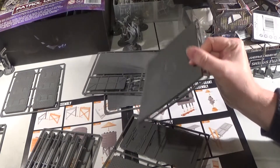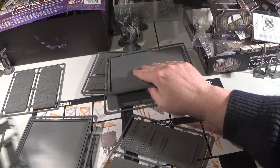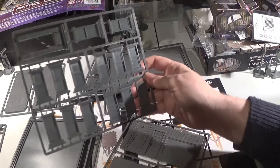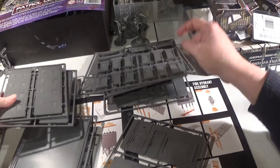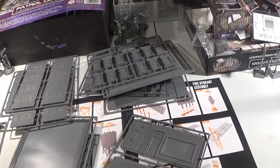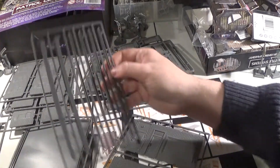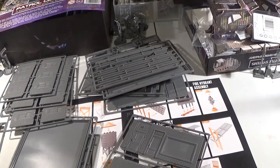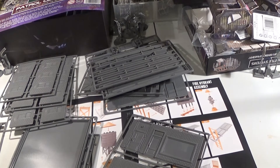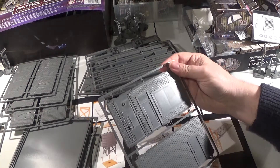I think that's the underside of the roof. There are windows, more windows, more windows. Everything's on the sprues, at least — unlike the Sanctum. So at least we've got more of an idea on how to put this one together. At least we know what's what.